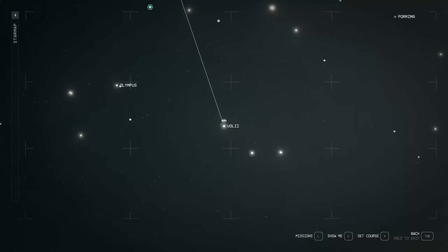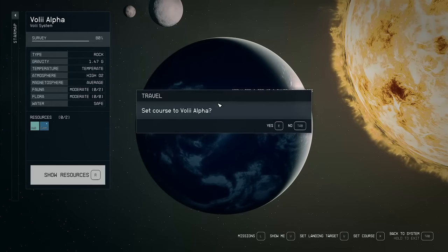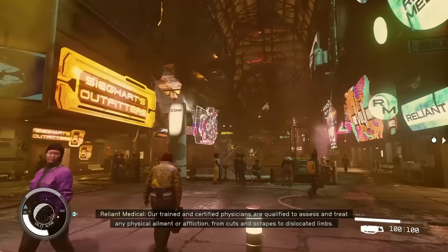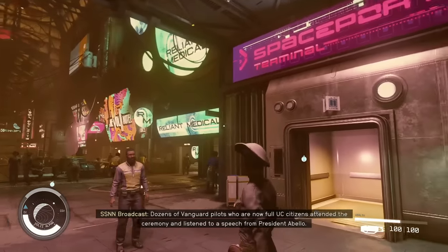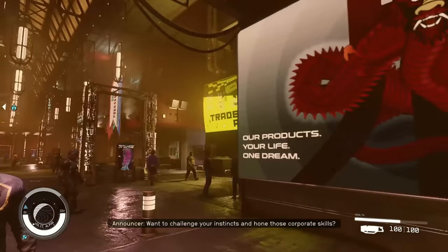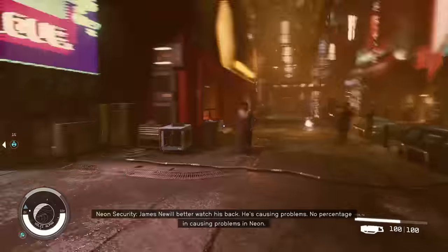For the next vendor, head to Vol 2 and then to the planet Vol 2 Alpha. When you get there, head to Neon — there are loads of cool things in Neon, including many of the chain shops we spoke about. As you come into the main strip of Neon, swing a left and you'll see loads of shops: Reliant Medical, Enhance, Trade Authority, and Outfitters. The Trade Authority ones are very good — they're everywhere, and if you do have contraband, all Trade Authority locations will buy them from you.